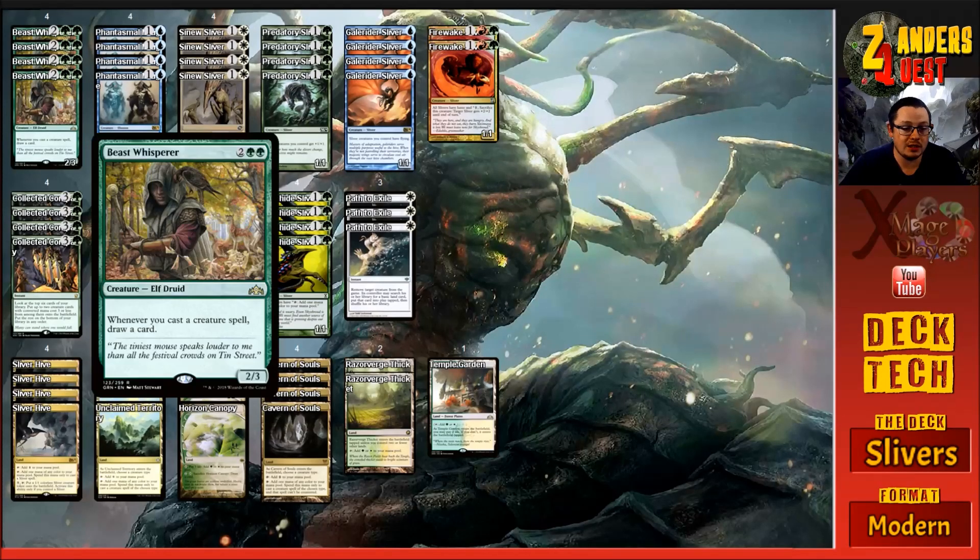To start off the lineup, we're running four copies of Beast Whisperer. This guy's not a Sliver but he does help us draw into more Slivers. He's four mana - two and two green - a two-three Elf Druid with 'whenever you cast a creature spell, draw a card.' There is an absolute shitload of creatures in this deck.